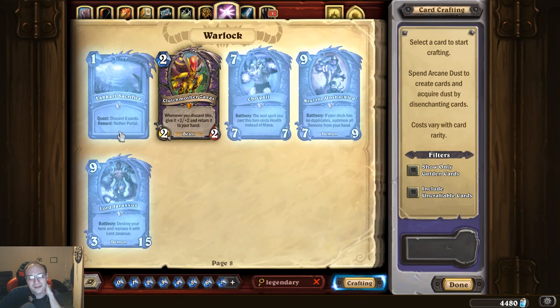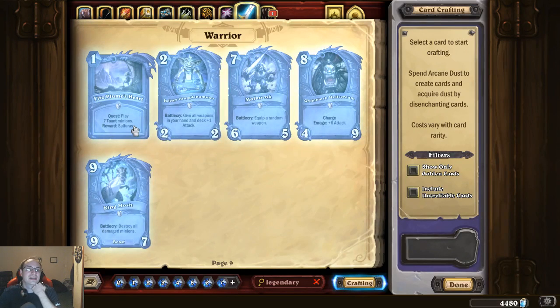I don't know a lot of this stuff, I'd have to look it up. Play seven taunt minions, get Sulfuras — I don't even know who that is. Battle cry: destroy all damaged minions — that's King Mosh. And there's King Crush, which is the Hunter legendary.